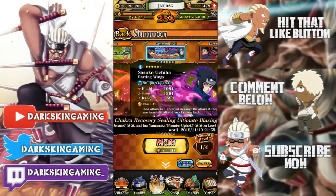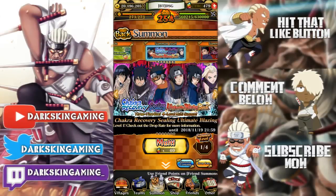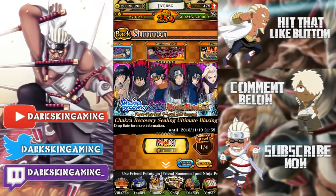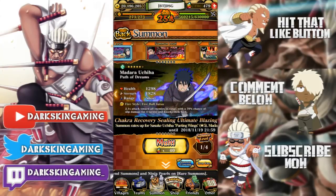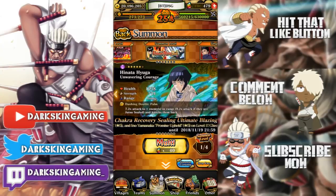As far as PVP goes, relevancy and how good they are: Hinata's good, Madara's good, Obito's good, Atachi's good, Ino's good. Sasuke just got a limit break but he's decent - he's not crazy good. Sasuke used to be terrible but now he's decent.